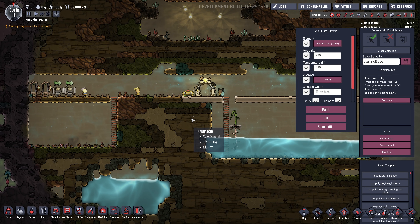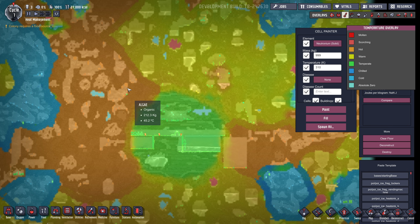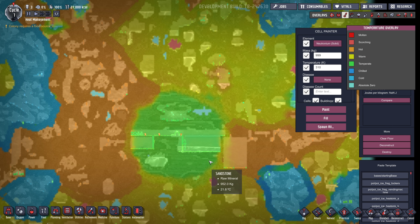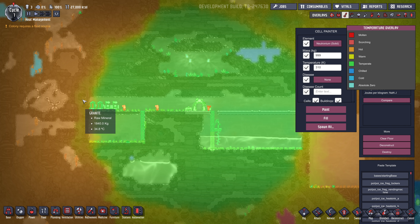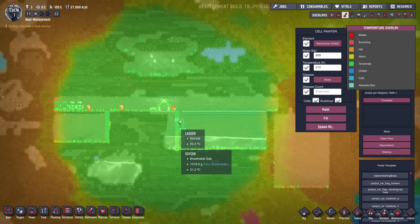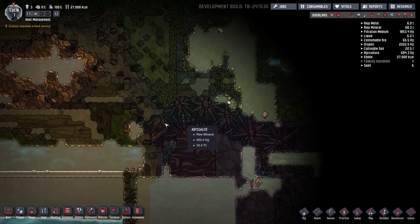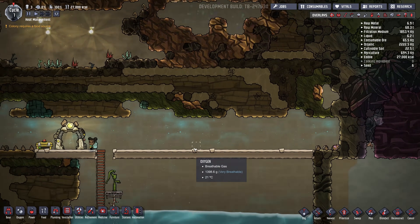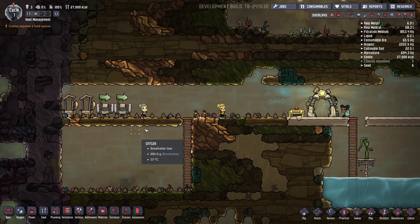If I turn on debug mode, zoom out a bit and look at this starting area — it's really hot here, really hot here. And that's kind of important because all the heat from this hot rock will eventually seep into your base. So one thing I do, not right away but fairly early on, is to collect up some Abyssalite — go mine some Abyssalite here.